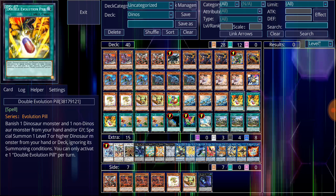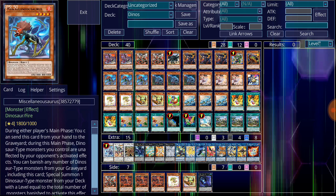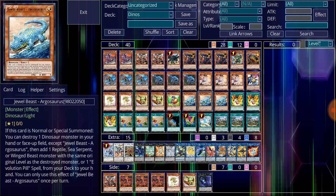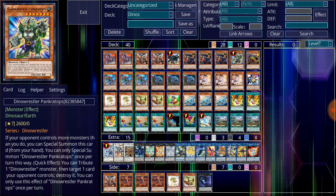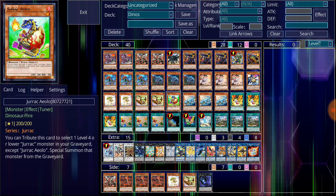Starting off with the Dinosaur monsters: I'm running three copies of Overtex Quill Atlas, three copies of Miscellaneousaurus, Soul Eating Oviraptor, and Aggrosaurus. For the two-ofs, I'm running two copies of Ultimate Conductor Tyranno, two copies of Baby Sarasaurus, and two copies of Petiteranodon. For the one-ofs, I'm running one copy of Dinowrestler Pankratops, one copy of Giant Rex, and one copy of Jurrac Aeolo.